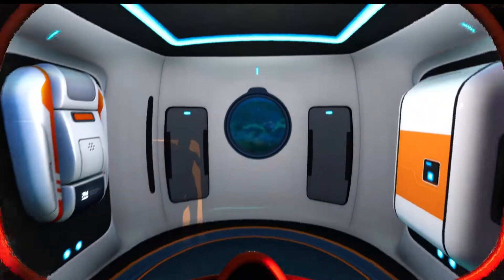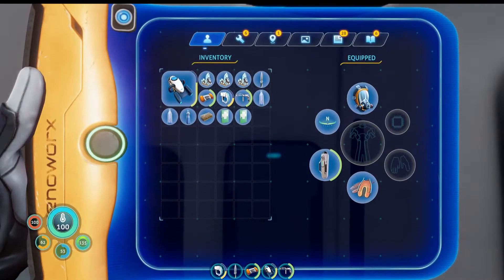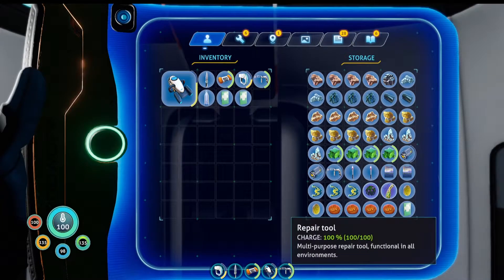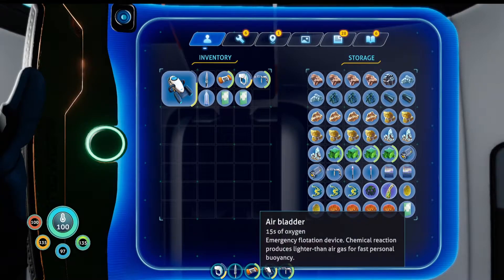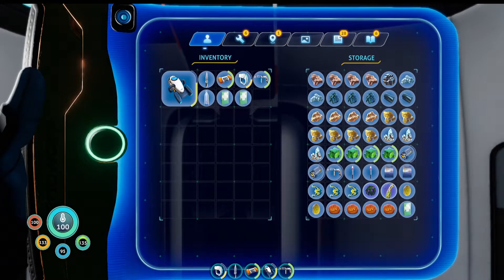Start by going inside because we were getting cold out there. I don't remember that being a feature before, but I guess if you stay still, you start getting colder. Let's see what we have here. We have some water — let's drink that up. We have some food — let's get that. I'm going to put away these diamonds for now. We have our repair tool, sea glide, air bladder, survival knife, and the scanner, which is only at 49%, but I've noticed the scanner can really hold on for a long time. I think we're good.